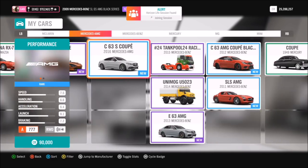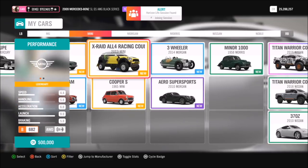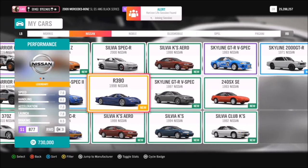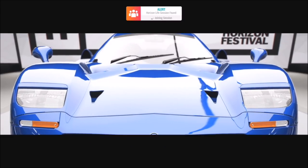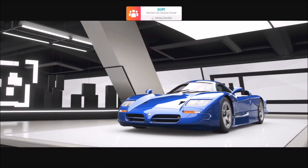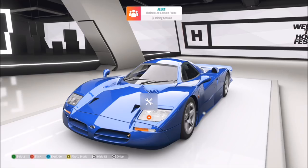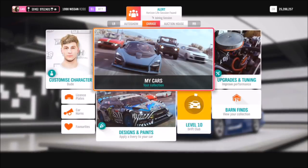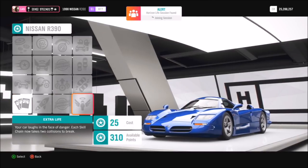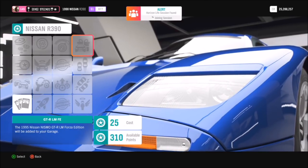Welcome back to Everything Gaming. I'm going to show you guys how you can unlock Forza Edition cars without having to spend any credits, only using the skill points in the skill perk trees for each car. As I showed you a couple of videos ago with making money from skill trees, the same applies here — it might cost a few more skill points, but you unlock Forza Edition cars.